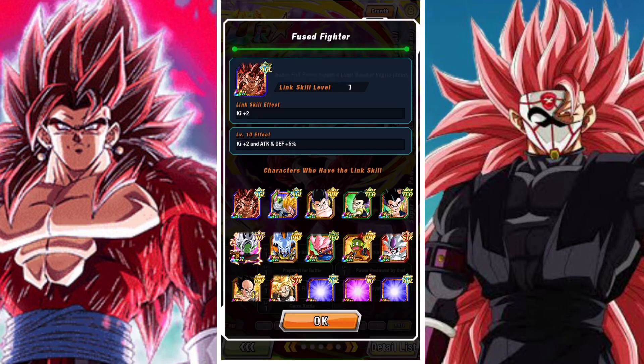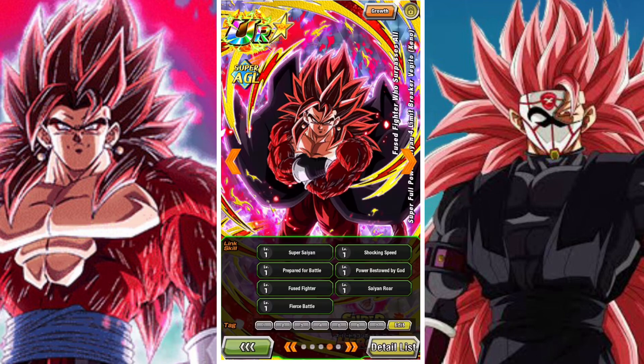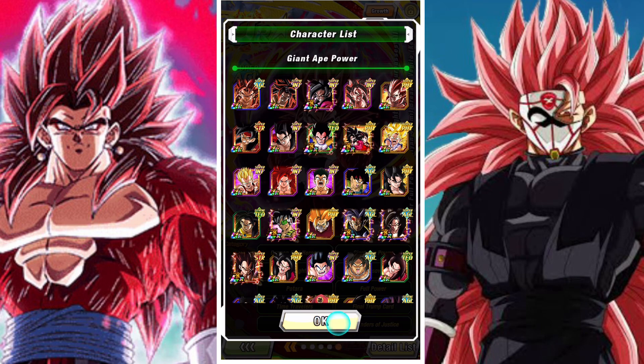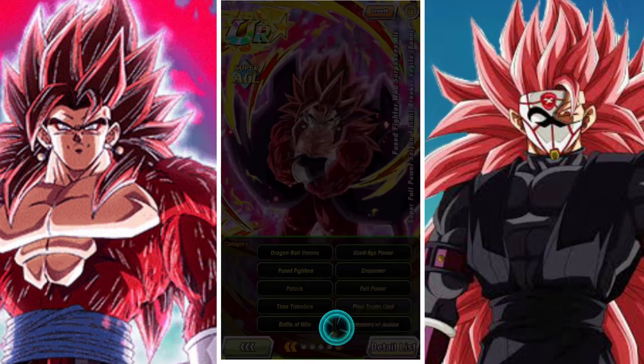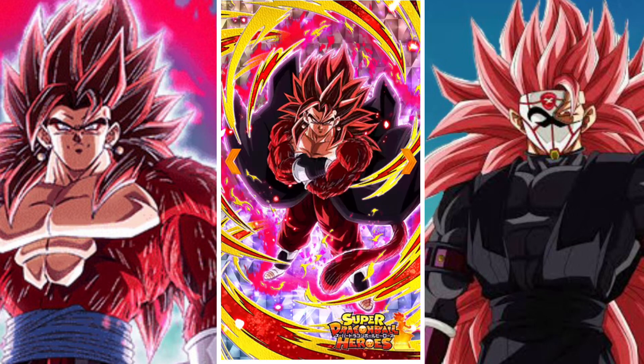He gets an additional attack and defense of 100% and a great chance of launching an additional super attack when there's another Giant A Power or Crossover category ally attacking in the same turn, or a Giant A Power or Crossover category enemy. His critical hit chance is plus 40% and he reduces damage received by 30% when more allies attacking the same turn are Giant A Power or Crossover category. He also has an active skill that greatly raises attack temporarily, causes ultimate damage, and gives all attacks critical hits — activated when everyone is a crossover category character starting from the third or sixth turn.